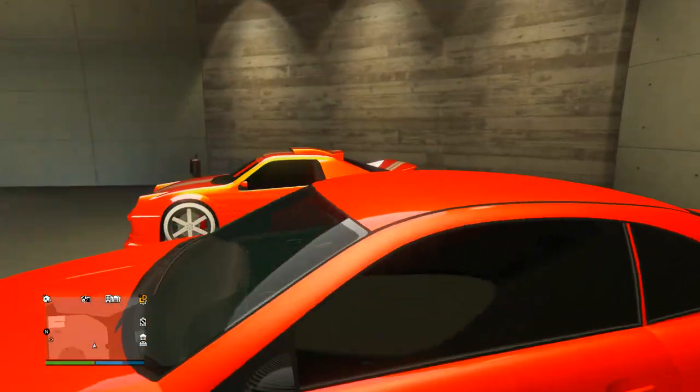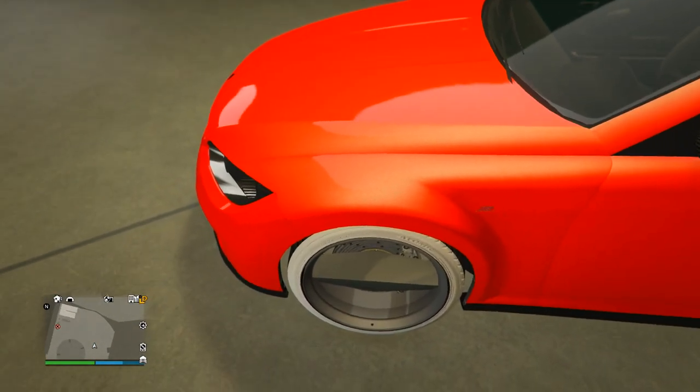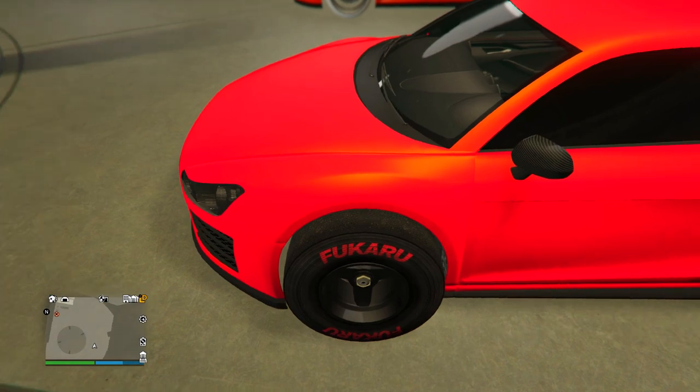Next up we got the Zion with what I think is a similar orange paint job — not exactly sure if it's the exact same, but it's another orange paint job. Not sure if that's a selected or unselected color on the Benny's wheels. Next up we got a black and red combo on the 9F.